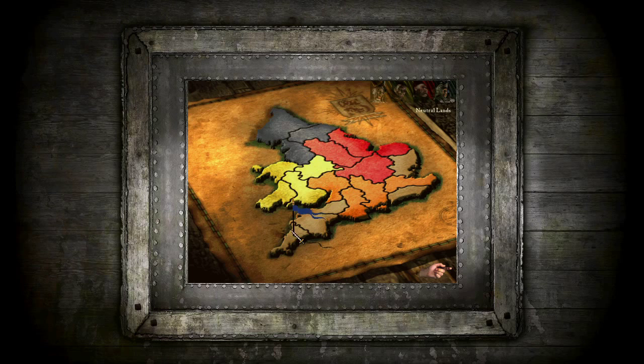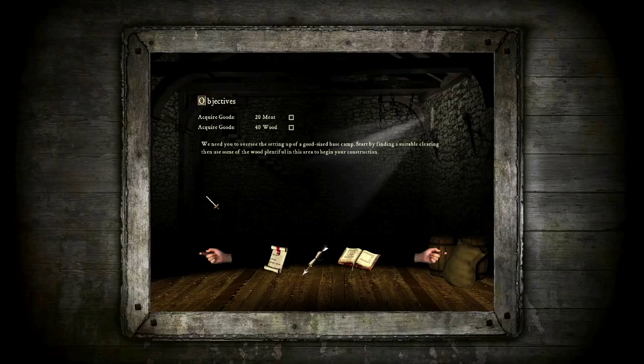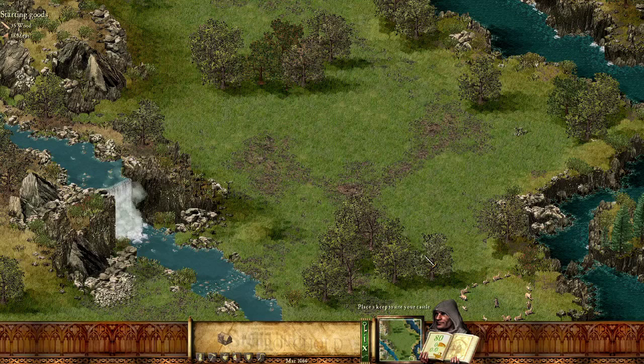We need you to oversee the setting up of a good sized base camp. Start by finding a suitable clearing, then use some of the wood plentiful in this area to begin your construction. Simple objectives — basically stockpile 20 meat and 40 wood. Place a keep to site your castle, my liege. So now we've got to place our keep.